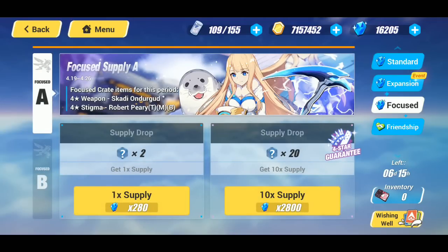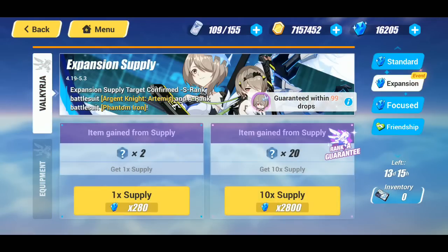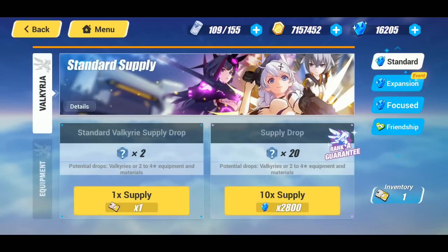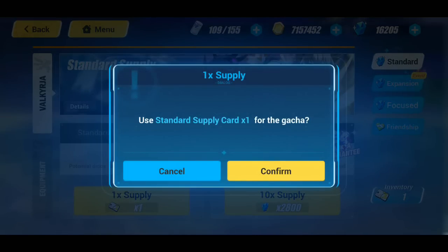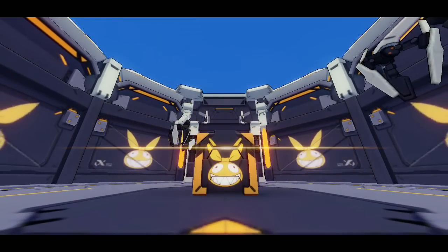We can only summon for gear if we have enough crystals after pulling Ice Rita. Before we summon on the expansion supply, we're going to get the bad RNG out of the way with this single standard supply card. If you did not see my last video go ahead and check it out — we did a yolo single and it was absolute fire. Let's jump straight in.